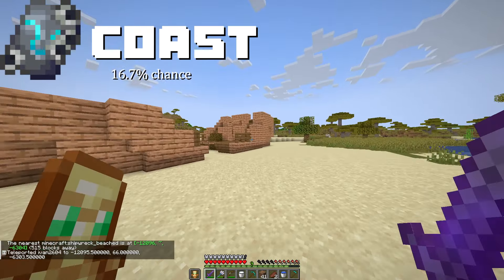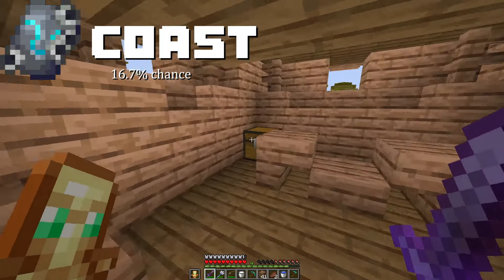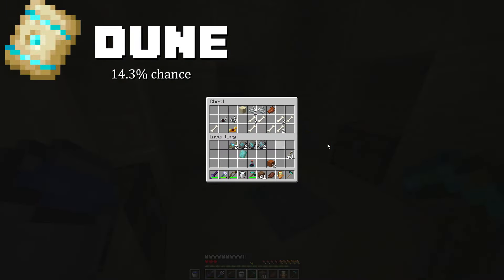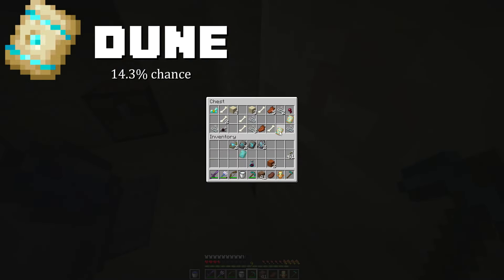In any one of the Shipwreck chests, there's a 16.7% chance that you'll find two Coast Armor Trims. The Dune Armor Trim can be located at a Desert Pyramid, with a 14.3% chance to find two of them per chest.